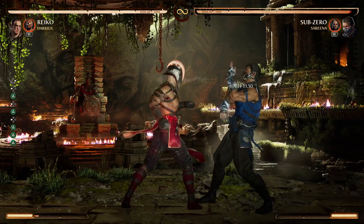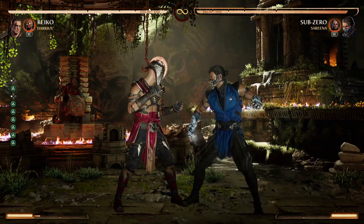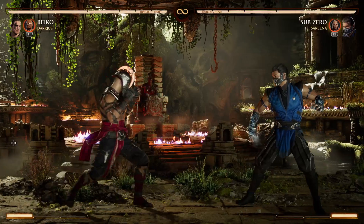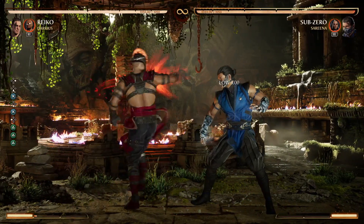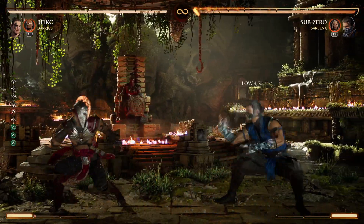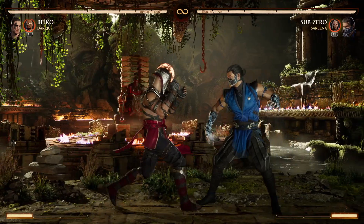Back 2 — he is plus on block, so you're holding that. Realistically you're not ducking that, at least in my opinion. It's not a big concern because you can actually jail into back 2 off down 3 or down 4 — like down 4 into a dash-in.